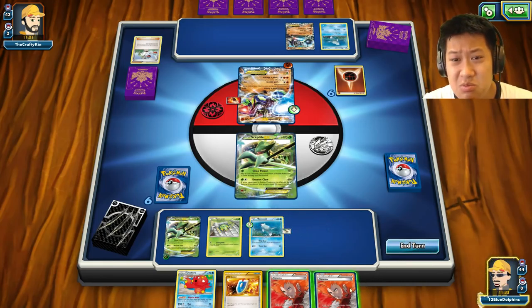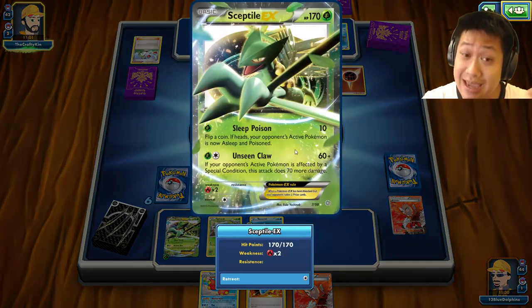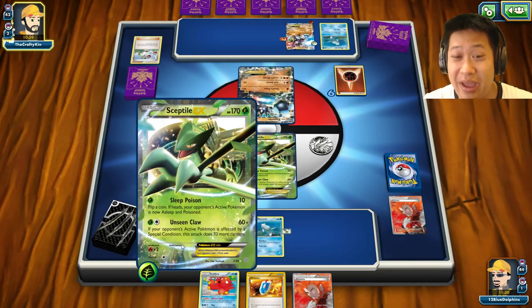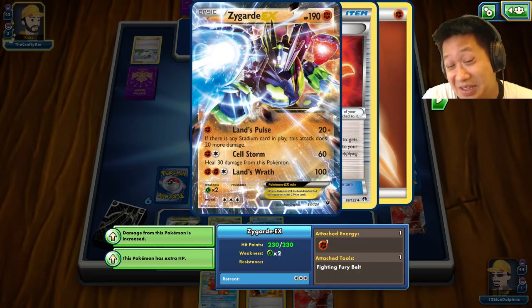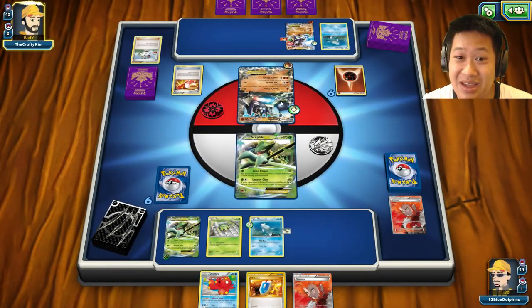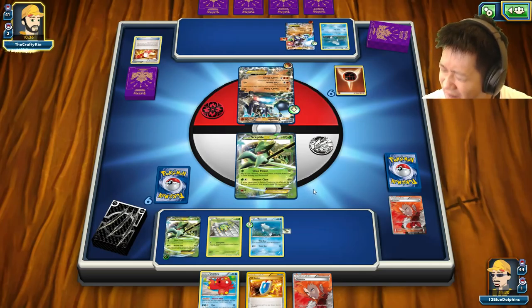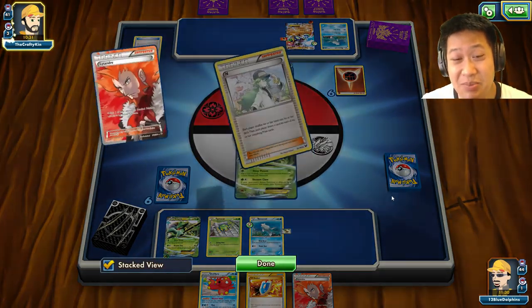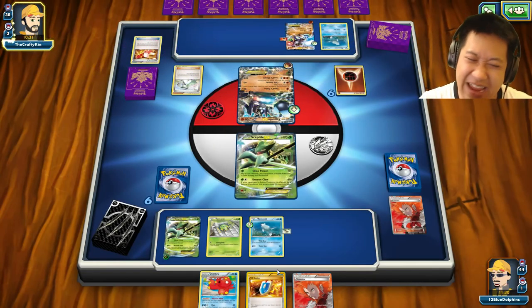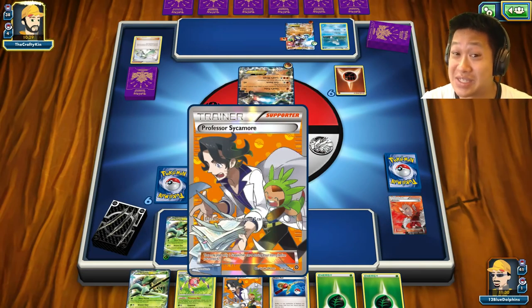I'm going ahead with Lysandre on turn one so that if he switches and attacks my Sceptile, I'll still have a fresh one on the bench. Luckily he couldn't attack me on the first turn, otherwise it would have done 30 damage, or 70 with another energy. There's a Strong Energy here — that'll soften things up. Burned through one retreat source; there's only a Float Stone and an Escape Rope left, but I've been increasing my card count each turn.